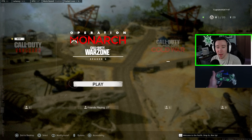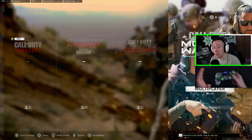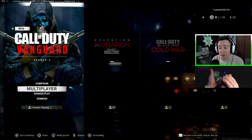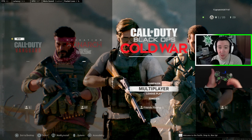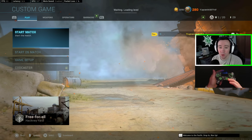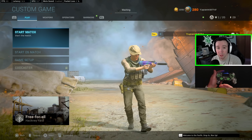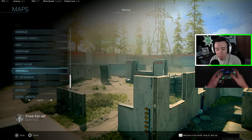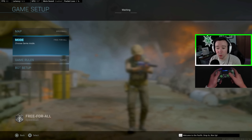Moving on to our final concept: how to use strategies to effectively practice and get better at aiming. This is best done in Modern Warfare multiplayer — it can be done in Vanguard but the engine is a little different, and I don't recommend Cold War since its engine feels so much different compared to Warzone's. Go to multiplayer, private match, then game setup. I recommend the map Speedball — it's small with lots of cover, great for practicing with cover and utilizing movement. Set the mode to free for all.